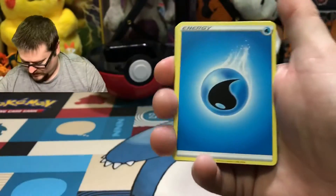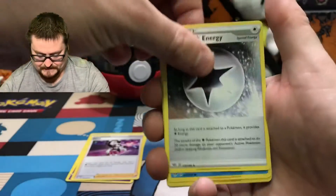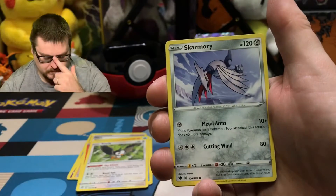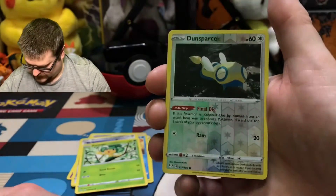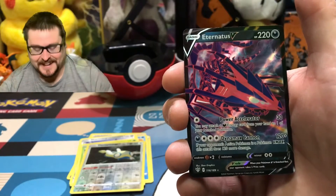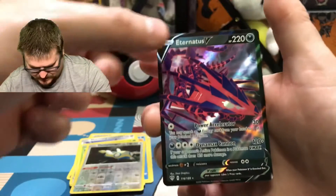Boom! Water Energy, a Gardevoir, Pierce, Powerful Energy, Milotic, Torchic, Starly, Skarmory, Pansage. The Reverse is a Dunsparce. And the Rare is an Eternatus V — Ultra Rare, yes! That's still an awesome card. Very nice. Goes in the Poké Ball.